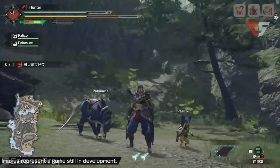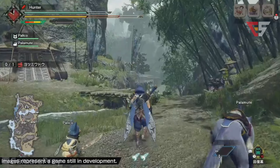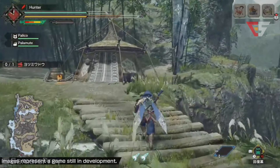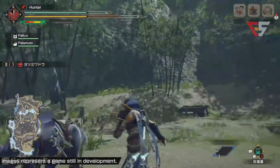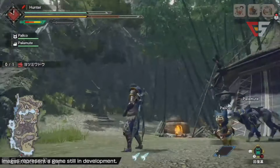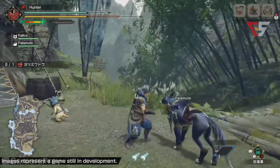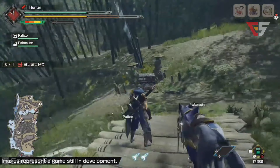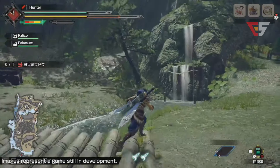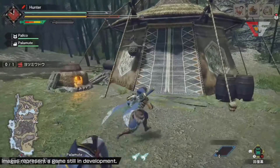These are the shrine runes we talked about, and you can see the hunter is already in the locale. Here's the camp over here. Just so you know, they already accepted a two-star quest to hunt down a Tetranodon before they came here, so they're going straight to show it off. You can see some cool rock formations and a beautiful river. The air is really fresh here.